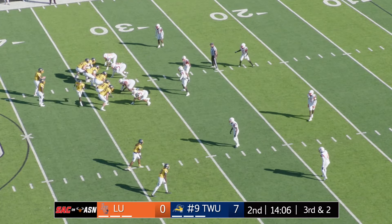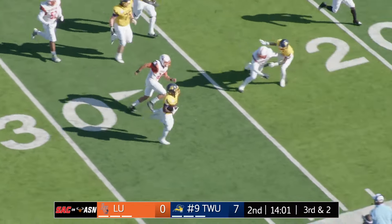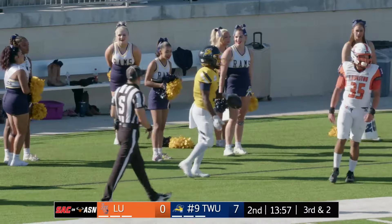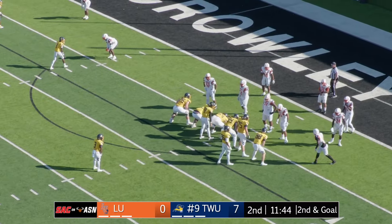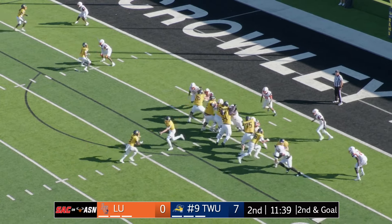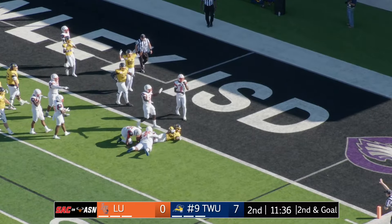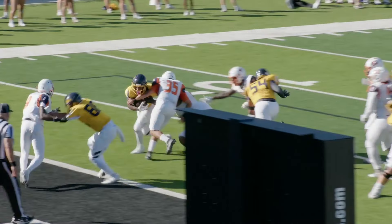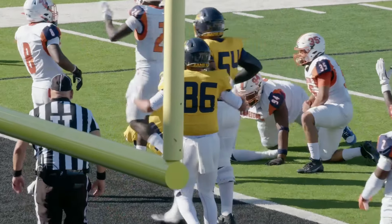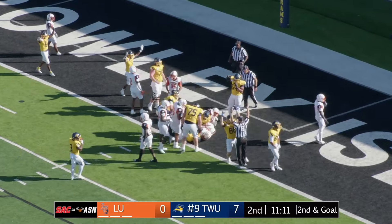Third and two — sending Banks in motion. Shovel pass, Caesar's got the first down and then some! He'll turn the corner and waltz out of bounds. Second and five — Caesar about six yards behind, delayed handoff to Caesar. He goes down before he got in — yeah, he was able to reach out in time. Nobody's going to be short — and in for the score!